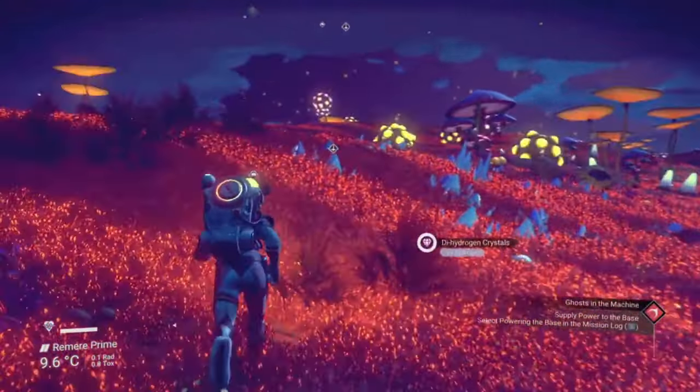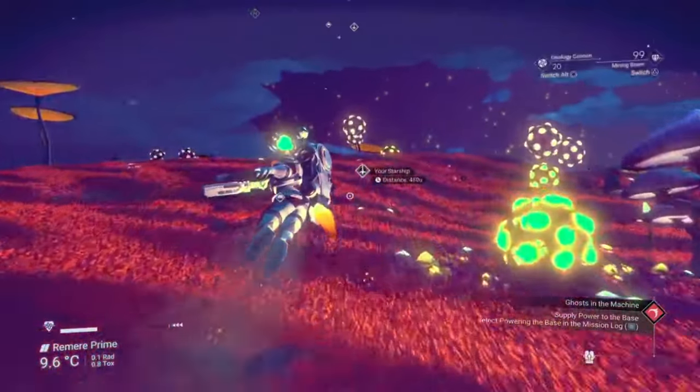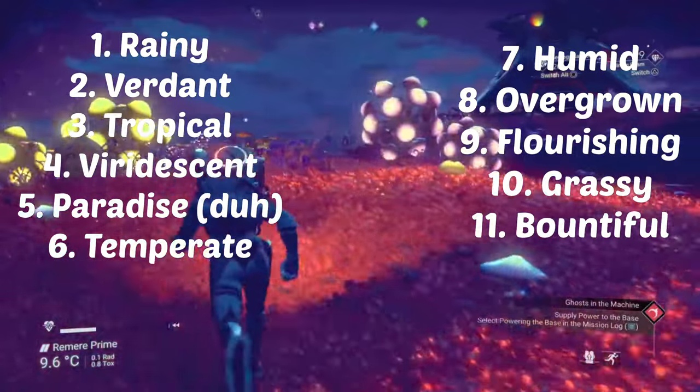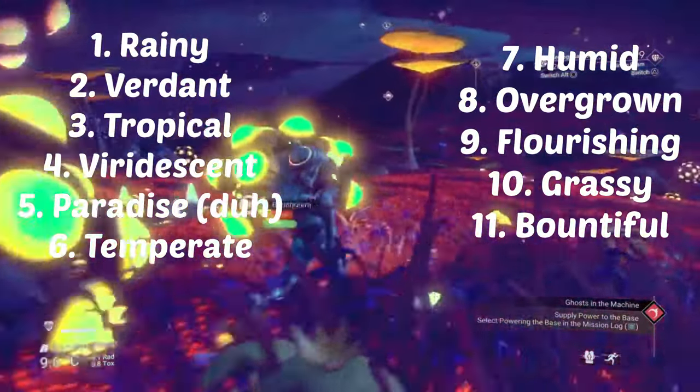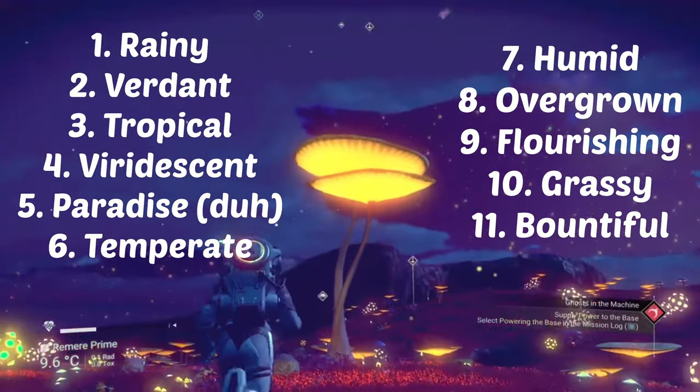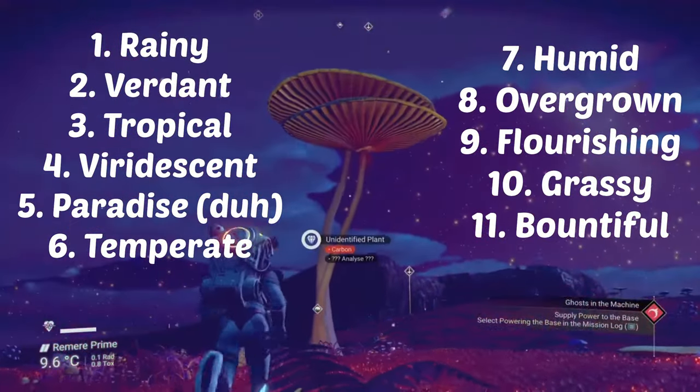The biomes you want to look out for are as follows: Rainy, Verdant, Tropical, Viridicent, Paradise, Temperate, Humid, Overgrown, Flourishing, Grassy, and finally Bountiful.